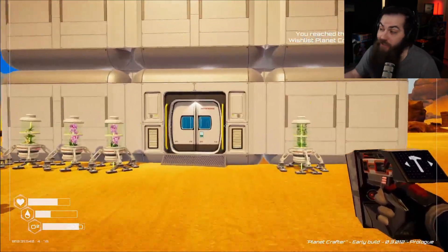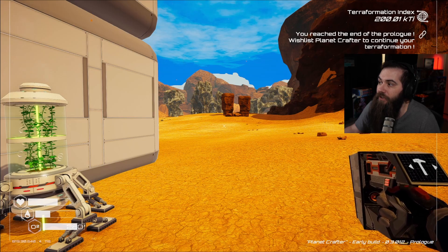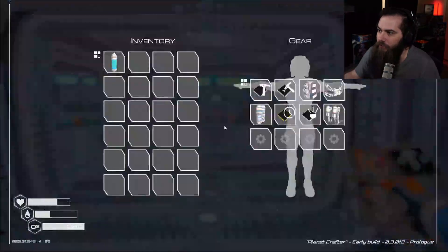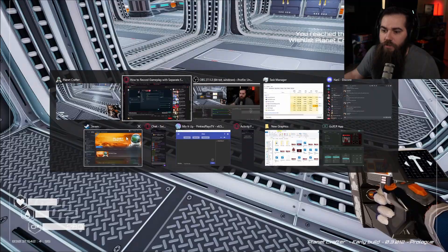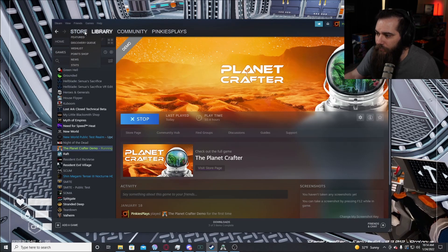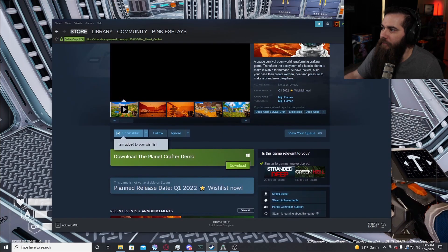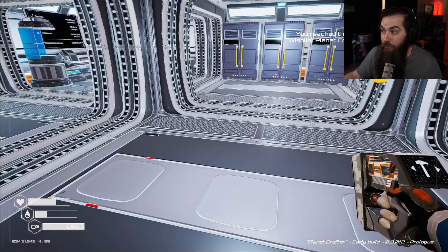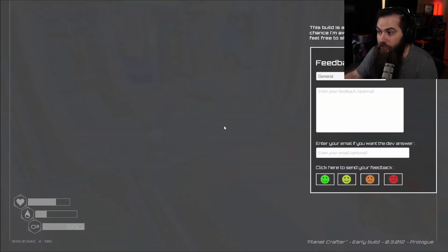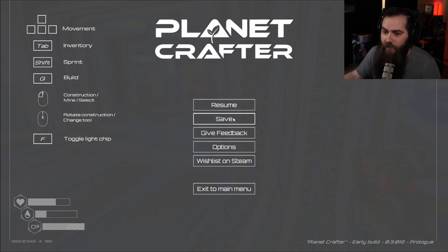This is cool. You've reached the end of the prologue. Wishlist Planet Crafter to continue your terraformation. Oh, I have to wishlist it? Okay, hold on. I don't know how to do the F9. Steam — add to wishlist. Add this to my wishlist. That's favorites, that's not wishlist. Added to the wishlist. Now — you've reached the end of the prologue. Wishlist Planet Crafter to continue your terraformation. It's wishlisted. Okay, let me save back out.